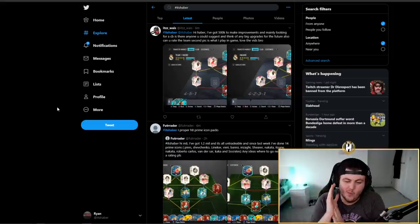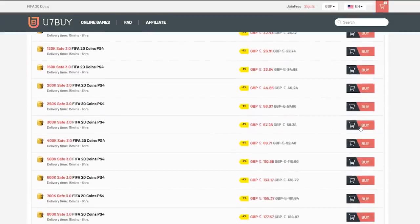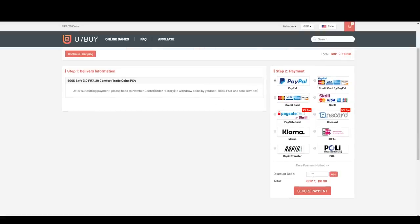Happy Sunday everyone, hope you have a fantastic day and welcome back to a brand new I Rate Your Teams video. For cheap, fast and reliable FIFA 20 Ultimate Team coins, check out u7buy.com and use code HABER to get yourself five percent off all of your orders.